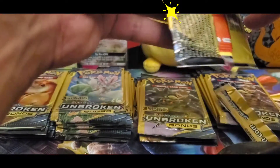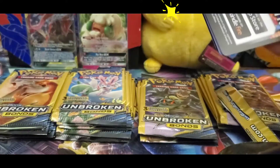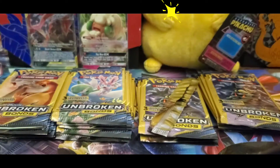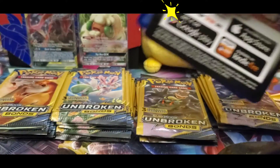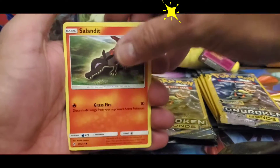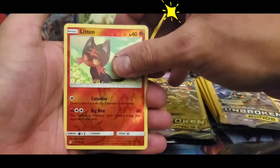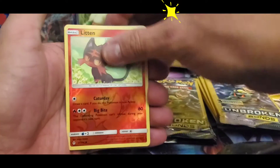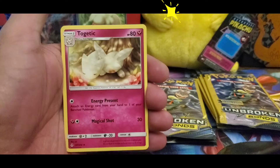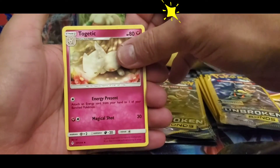Whoo, I'm struggling here guys, what's going on! All right guys, so let's jump right into this. We have a reverse Litten, and here we go — we have a Togetic uncommon.